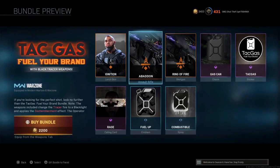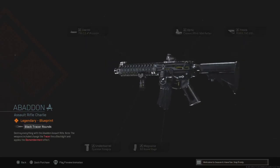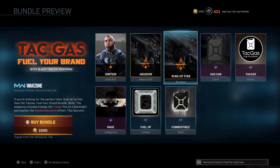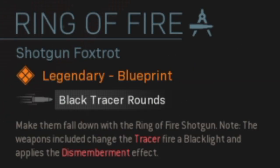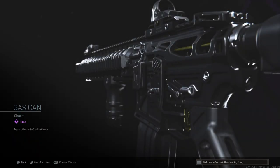The second item: the Abaddon blueprint. Not only do I like the look of it, it even has tracer rounds — just look at that, beautiful. The third item: the JAK-12 Ring of Fire blueprint. Oh, my favorite shotgun with those tracer rounds on — sick as hell.